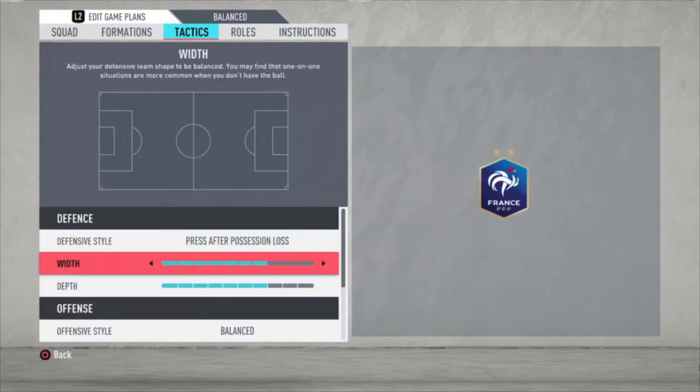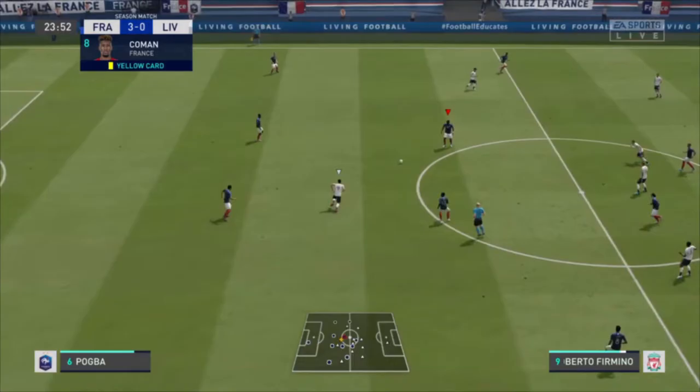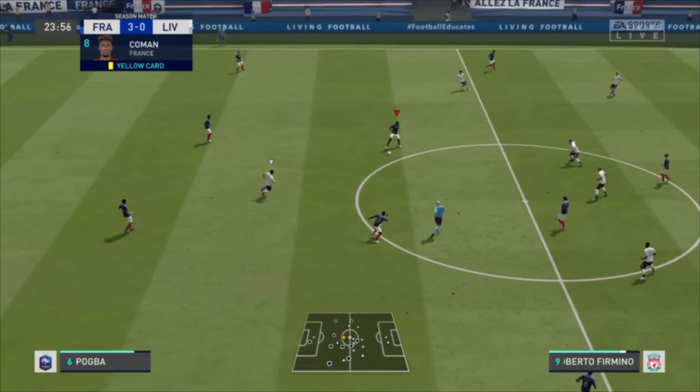Then we have the tactics. Press after possession loss, with a width of seven bars and a depth of seven bars — really deep. I'm going to show you why.